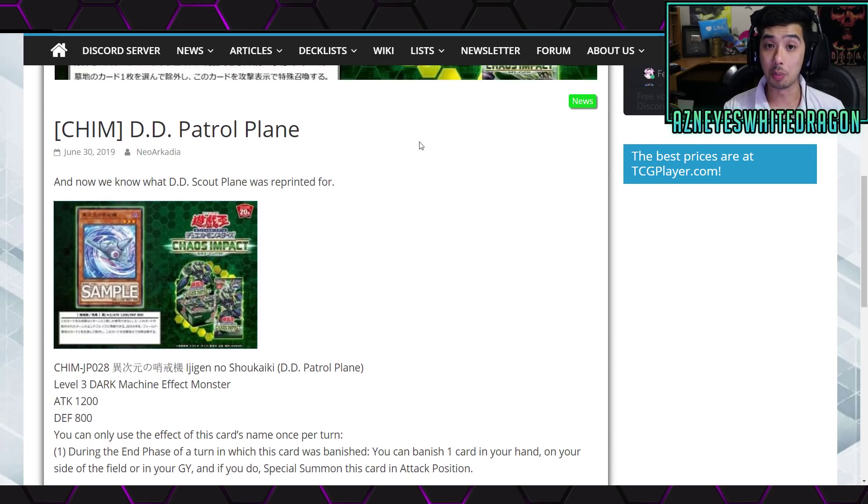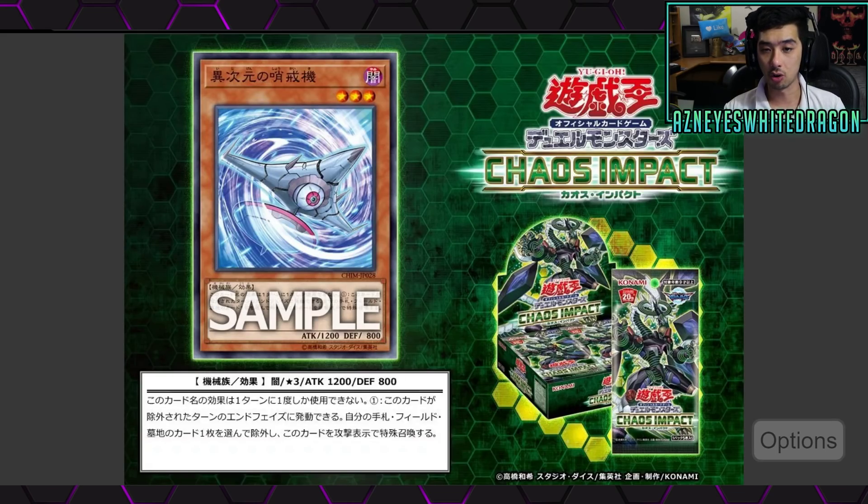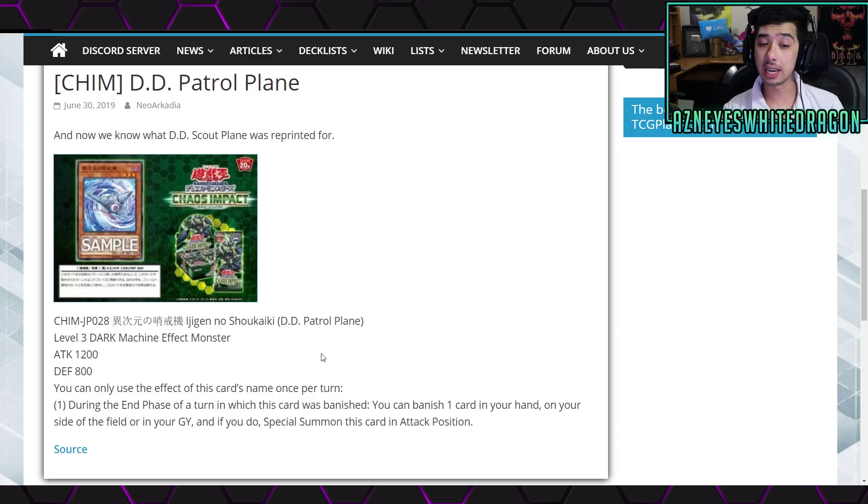It basically has synergy with the other card, which is the DD Patrol Plane, which is this card over here. This card is a Level 3 Dark with 1200 attack and 800 defense points, and it is a Dark Machine monster. You can only use the effect of this card's name once per turn. That first effect is: during the end phase of a turn in which this card was banished, you get to banish one card in your hand, on your side of the field, or in your graveyard, and if you do you special summon this card in attack position — which is generally not so great.